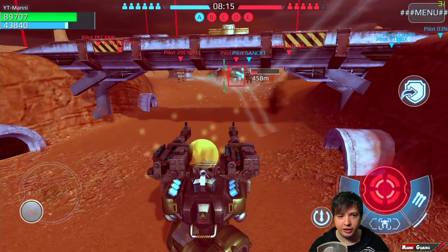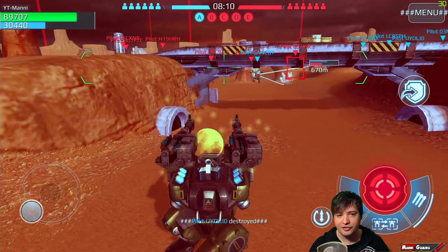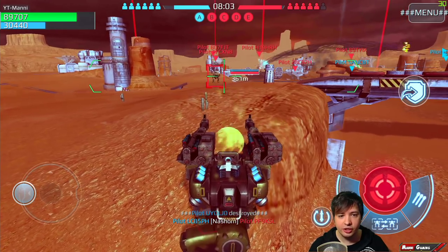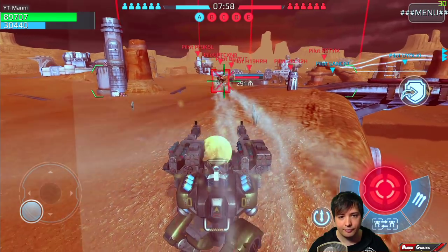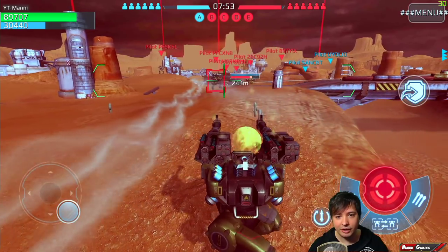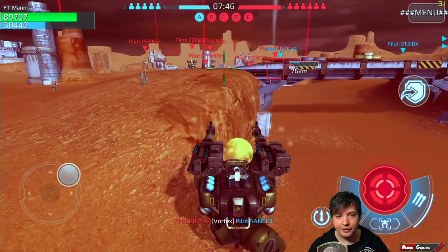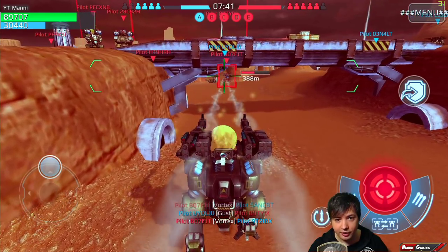This guy is following me around the entire map — what is his problem with me? YouTube Money is probably the name that attracts him. This guy doesn't have a shield active, only the physical shield, so I can hit him pretty well with my Tridents — boom boom boom. He's still coming. This is insane. He's got some kind of personal issue with me apparently.